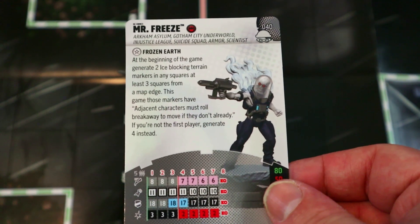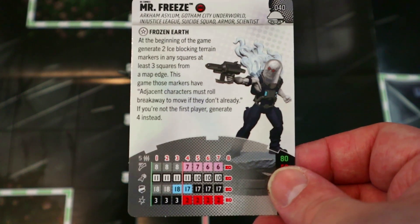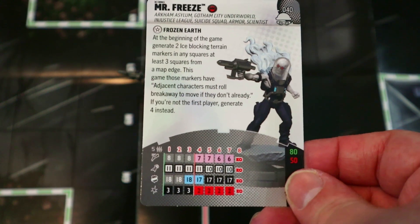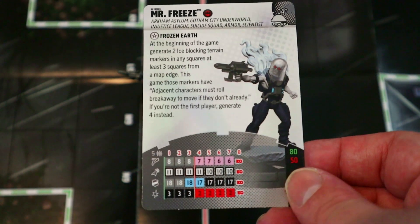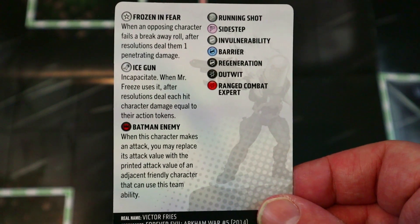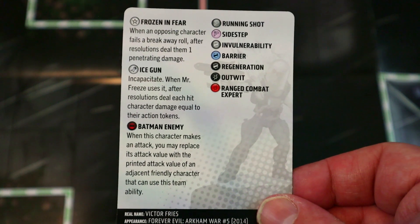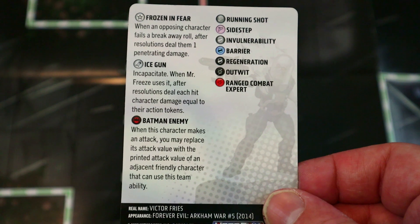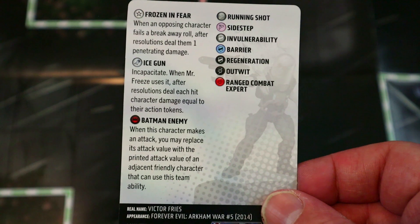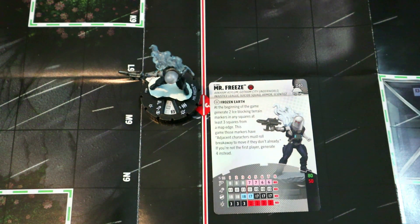You can block off movement paths, make opponents go around or shoot them out, slowing them down. He's got Running Shot, 11 attack, 18 Invuln, three damage, Outwit for 80 points, or Sidestep, Barrier, and Range Combat Expert for 50. His other trait: when an opposing character fails a breakaway roll after resolutions, deal them one penetrating damage — so you don't want to try breaking away from those ice markers. He's also got Incapacitate that deals damage equal to each hit character's action tokens after resolutions.